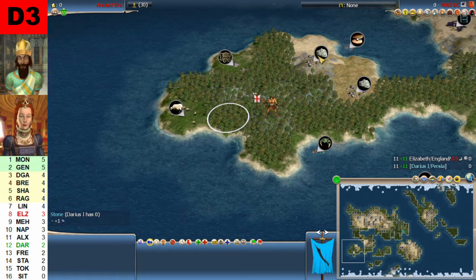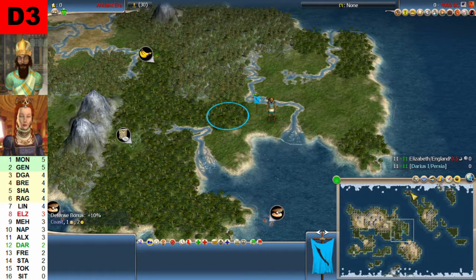Elizabeth starts down here at the western part of a very slim part of the continent, but it is connected up. She starts with sheep, iron, and there are two stones actually, plus a crab and a clam. A lot more green available land appears at Darius' starting position, but we'll see how this unfolds once the game starts.